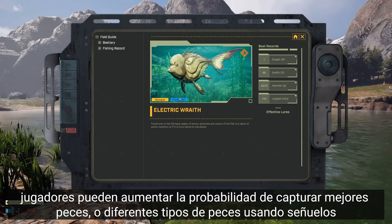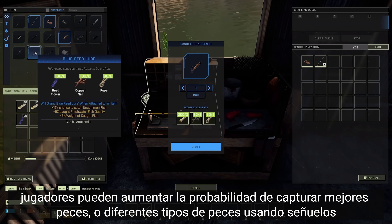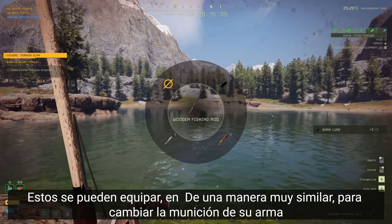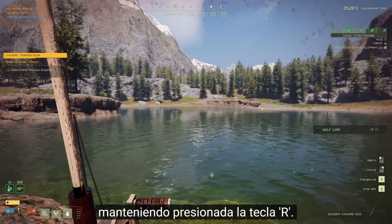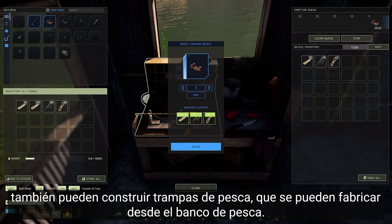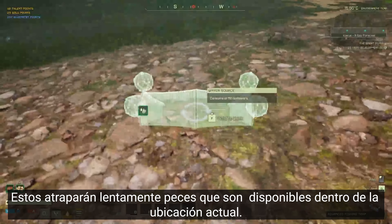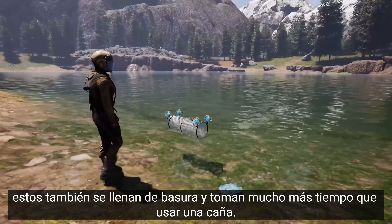Players can increase the likelihood of catching better fish or different types of fish by using lures. These are also craftable at the fishing bench and provide different stats to your rods. These can be equipped in a very similar way to swapping ammo out on your gun, by holding the R key. For players who don't want to actively fish, you can also build fishing traps that are craftable from the fishing bench. These will slowly catch fish that are available within the current location. Though be warned, these also fill up with junk and take far longer than using a rod.